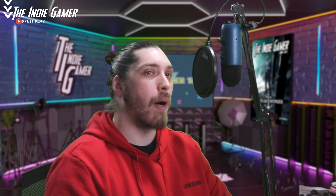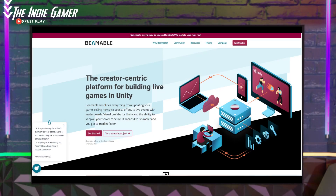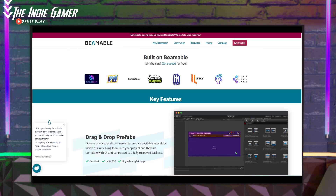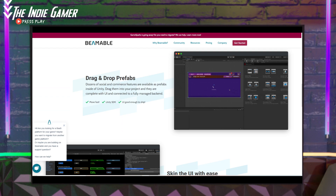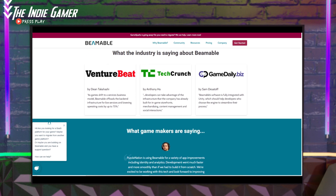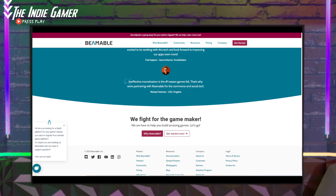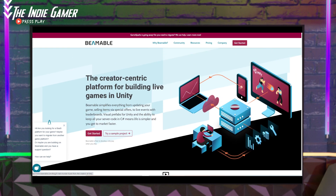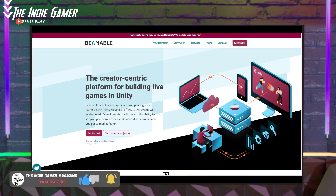Hey guys, before we do anything, I need to talk to you real fast about Beamable, our wonderful sponsors. Beamable is a free-to-use tool for game developers that easily allows them to add social, commerce, and content management features to their game with low-code drag-and-drop prefabs that they can integrate into Unity seamlessly. You can head over right now to beamable.com — use the link in the description below to start your free trial. It's a really wonderful tool. If you're an indie developer and you're looking for an extra hand or need a little bit of help with some coding, definitely check it out. It's a great place to start and something that would definitely help take your game to that next level.